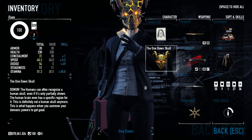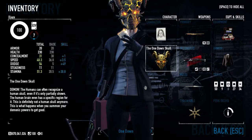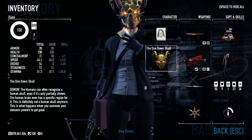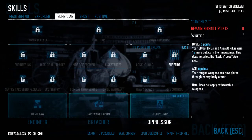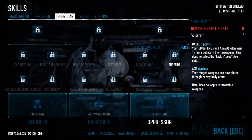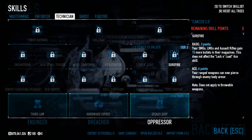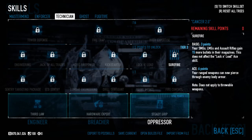Now for tips and tricks on One Down: the headshot multiplier is times three, so if you hit something in the head you do three times the damage. Most enemies have armor, so if your gun doesn't pierce armor or you don't have Surefire aced, shooting them in the chest is basically useless. You want to aim for the head — it takes about 360 damage to kill versus around 1,100 in the body.